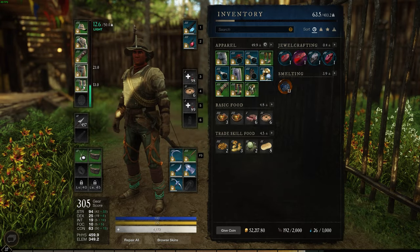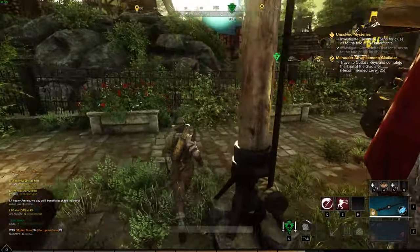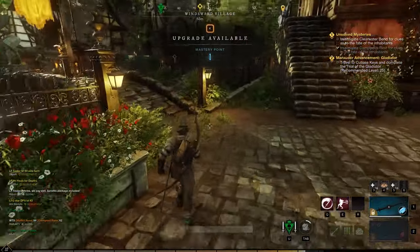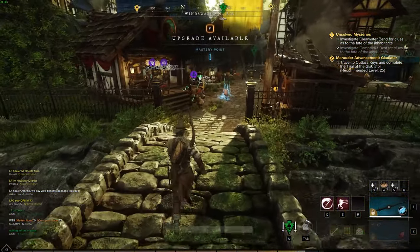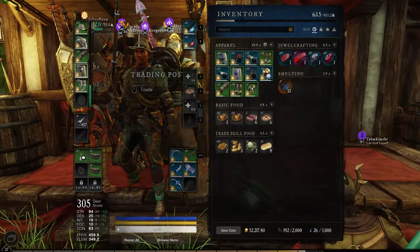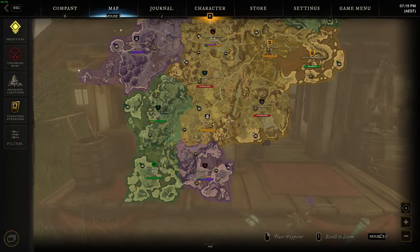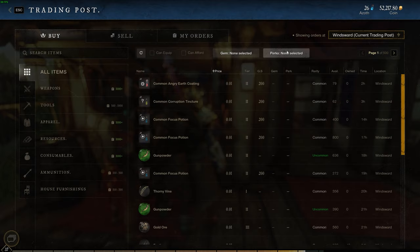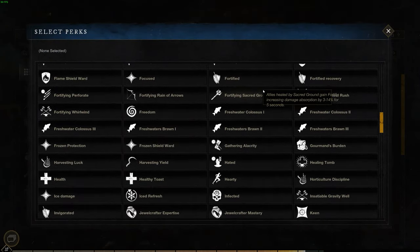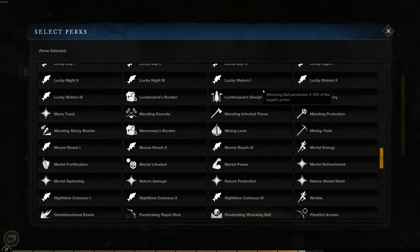A lot of people have been asking how to find this clothing. The best way is to go to the marketplace. What you want to do is go to the trading post, go to the perks section, and search for reinforced mining luck. This will bring up just those items instead of going through every single one.